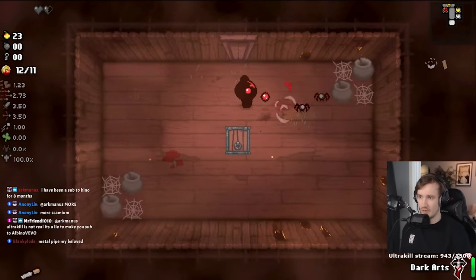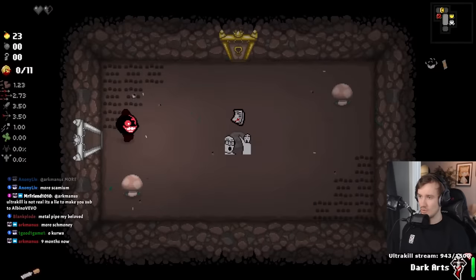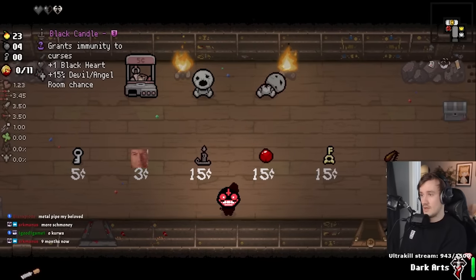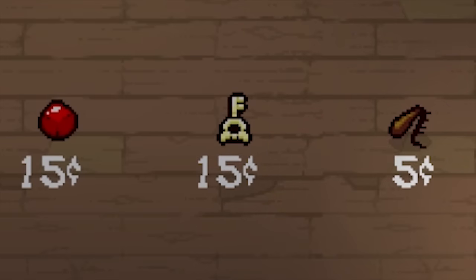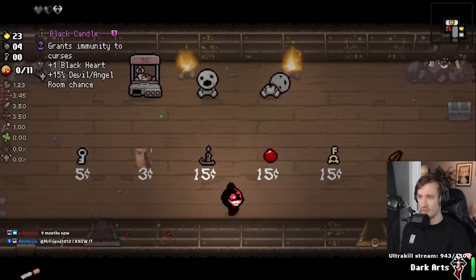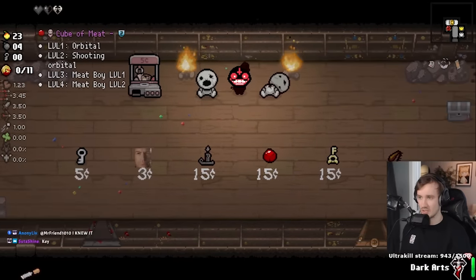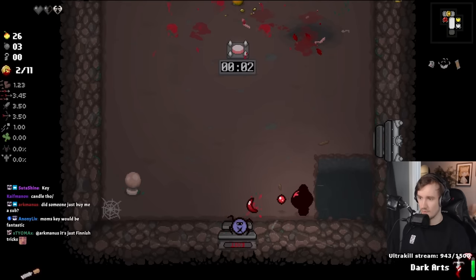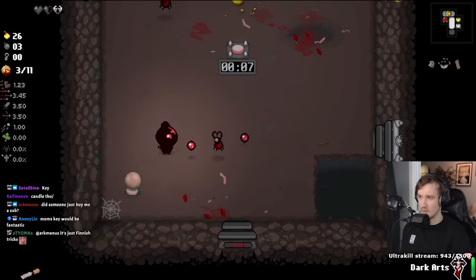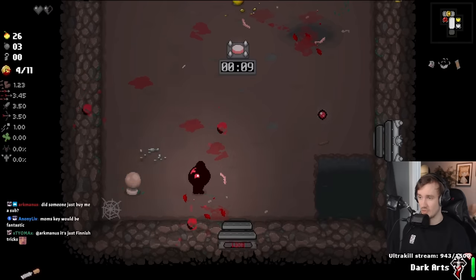Next floor is gonna be harder — we have Dark Arts still but we don't have Strength, so it's gonna be painful. Tears up, why not. I don't like pressing the button. Bombs — very nice. There's a card deck in there, there's Mom's Key in there! I want to buy that. First I'm gonna buy it and then open that chest. There's these two cards — I'll bomb them for some cash. I didn't think my damage was just that good, but okay.